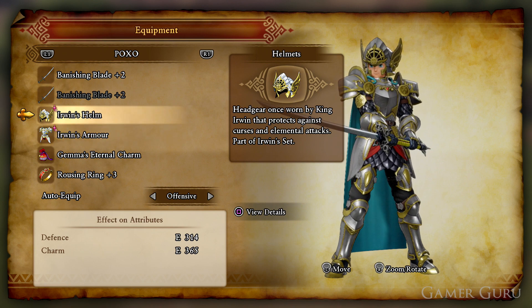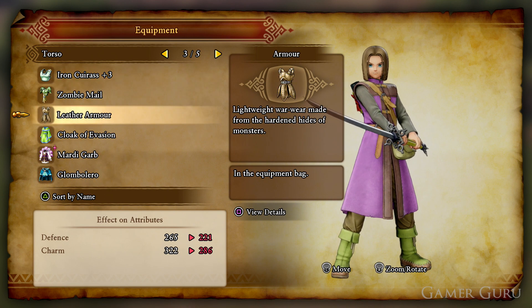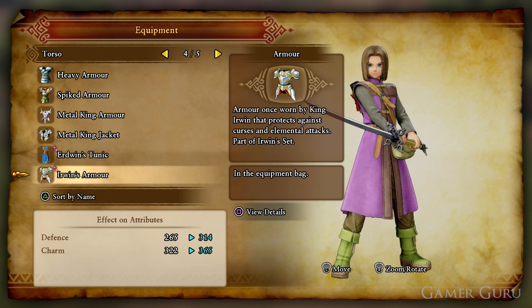The first thing we're going to notice is that this armor set looks identical to the Drasillian armor, but don't let the appearances fool you. As you can see here, the Erwin set on its base level has better stats than the plus three version of the Drasillian armor, so it's a lot better.